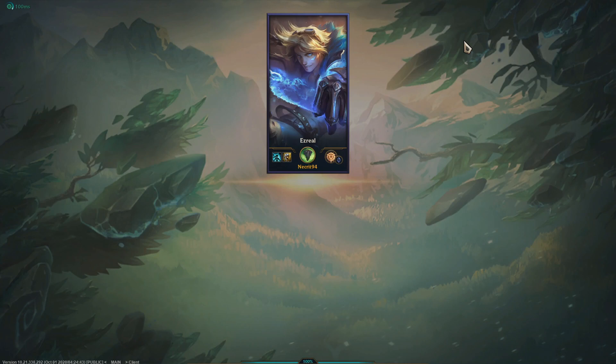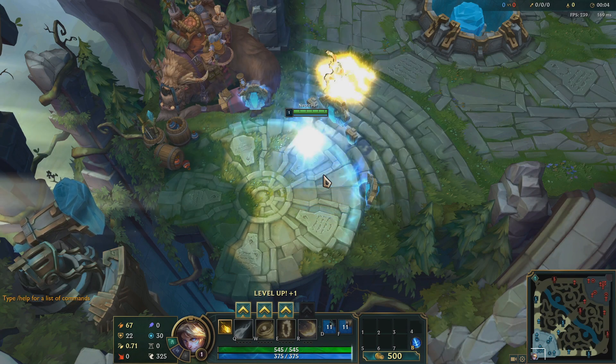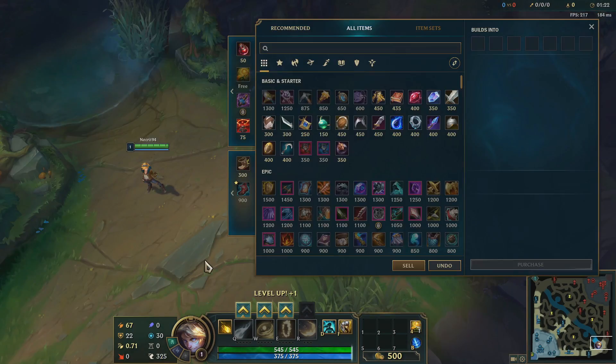Now even though we are in a custom game, it is technically still a normal game, so I would get flagged as AFK and then kicked, so I need to get into a lane. Which is gonna be great because I'm already going without a script. Anyway, let's begin.